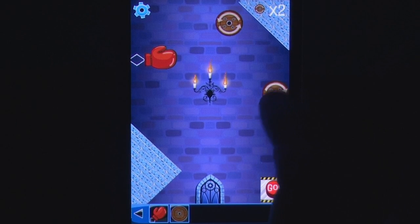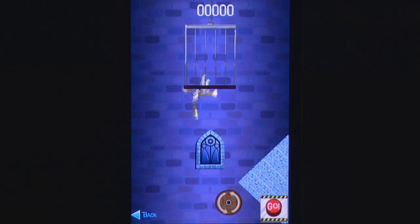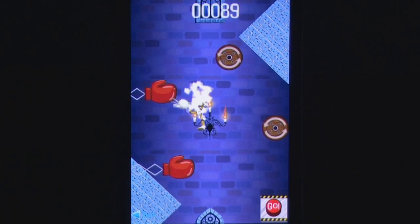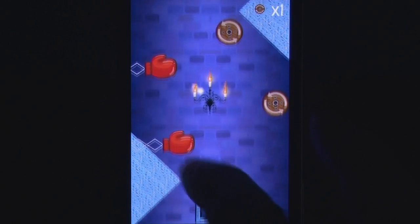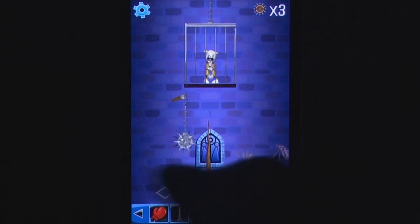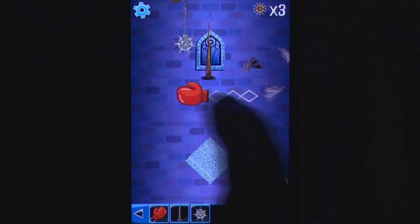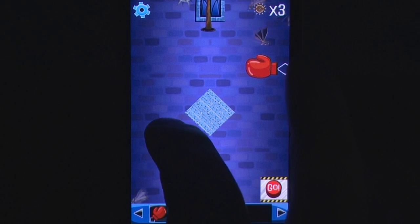Torture Bunny is a ragdoll physics game with a hint of strategy thrown in. There's a bunny in a cage hanging high above the ground. When you press go, he's released and plummets to his death. Where the points come in is you have a selection of torture devices at your disposal that you can place between him and the ground. The more time he spends hitting these and the level's objects such as bats and candlesticks, the higher your score, netting you one of three carrots at the end of each run.